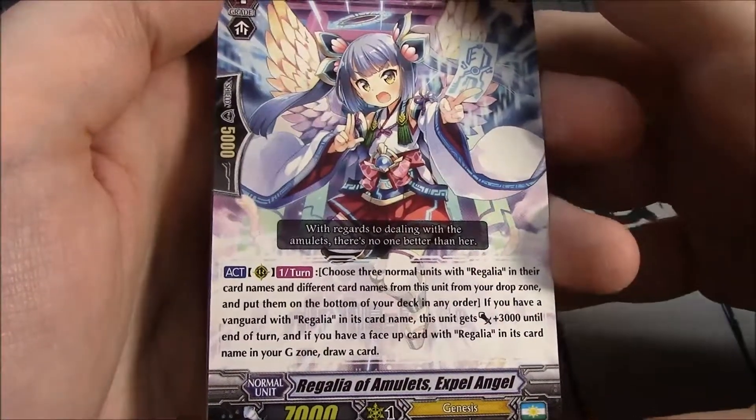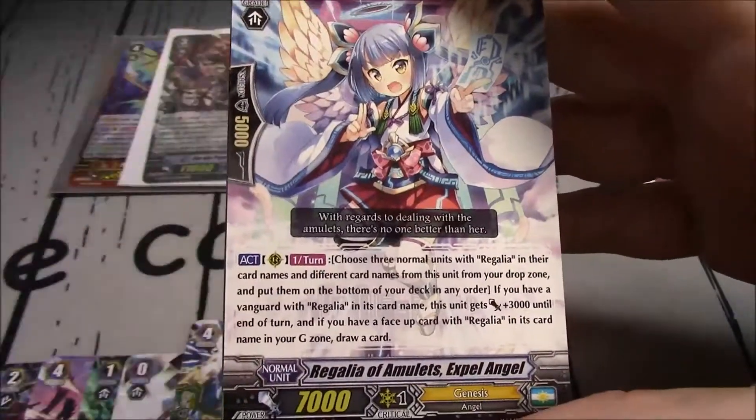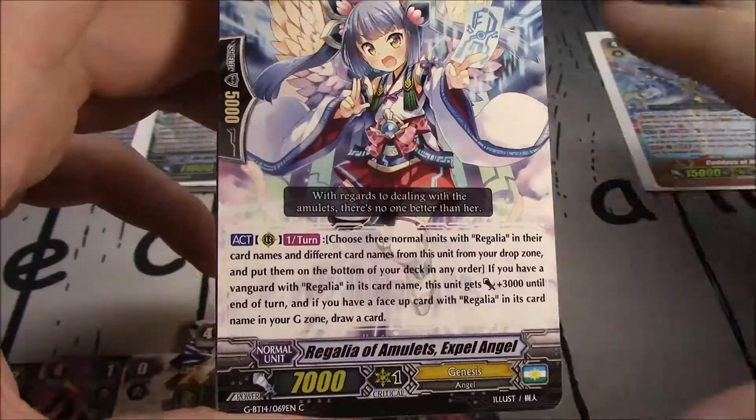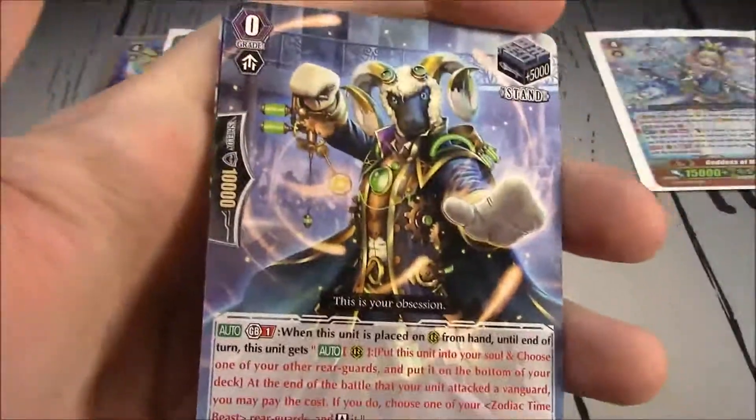Grade 1 for Genesis. Another Regalia of Amulet's Expel Angel — rearguard, once per turn: choose 3 normal units with the Gali unit's card name. And if you have a face-up card with a Gali unit's card name in your G-zone, you then draw a card. Quite a mouthful.